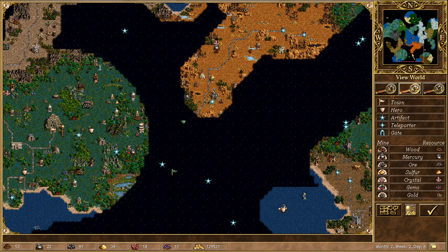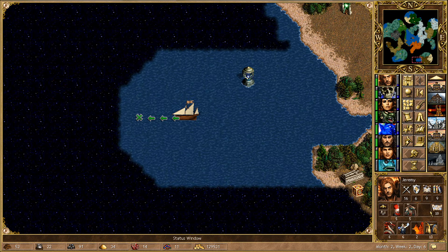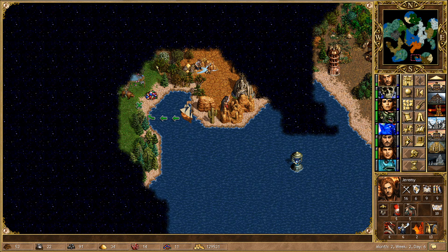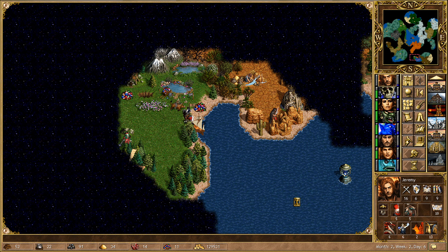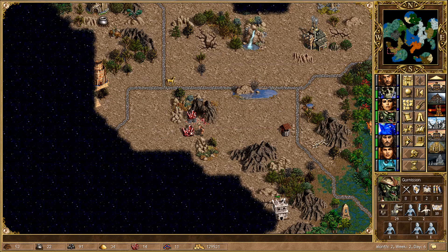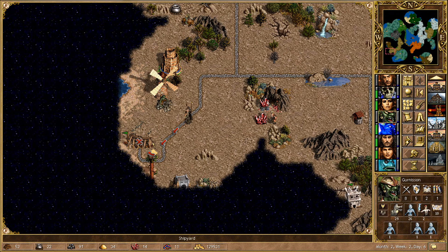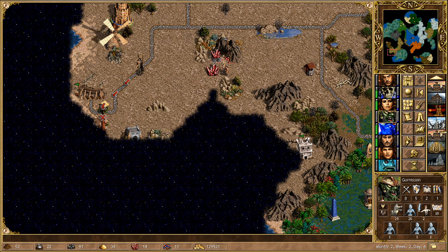They've actually captured another town and they've got someone pretty decent left. They're clearly fleeing to the west. I can actually land here, but I'm not sure we have a direct way to chase them down. I am actually going to go for Navigation as my final skill — I did not expect to do that, but I think just in case we do end up chasing people down, that probably does make sense. There is a Redwood Observatory to the south and a Shipyard to the west. We can hopefully visit both of those in one turn and jump on a boat.